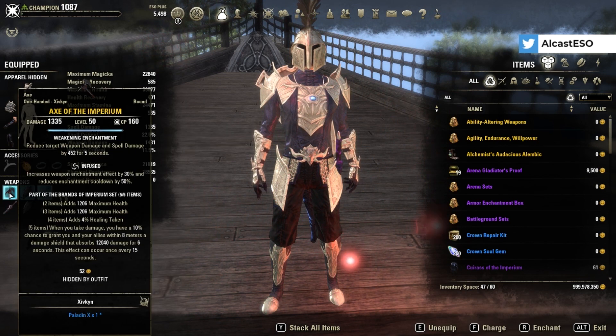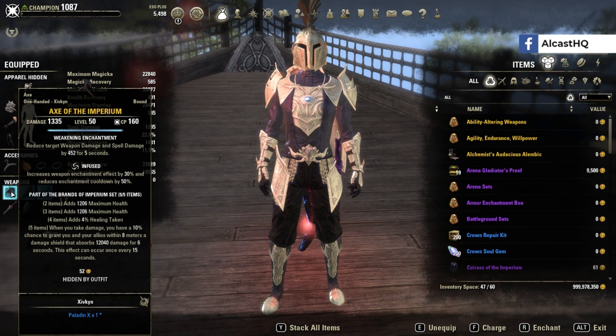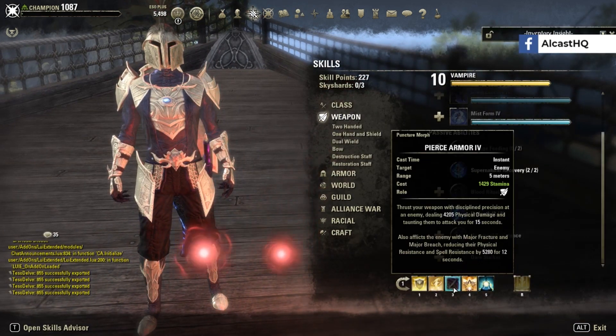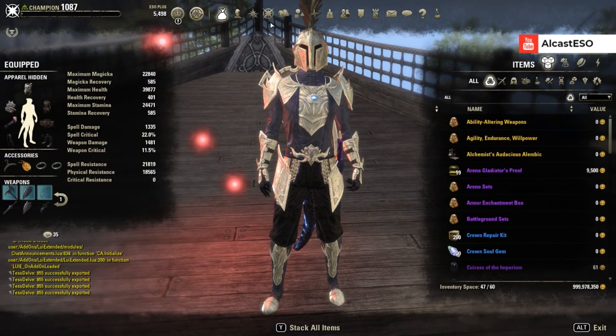Enchantments proc from light and heavy attacks and from weapon abilities. For example, Pierce Armor or Heroic Slash make it pretty easy to get those enchants to proc.